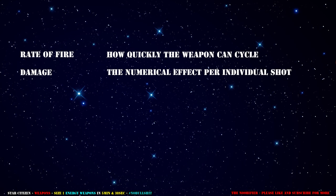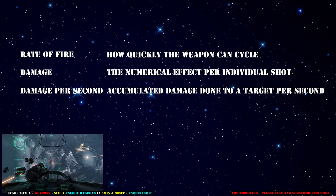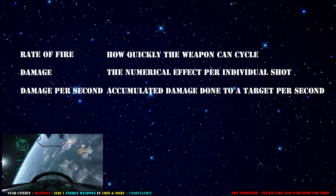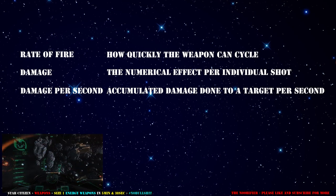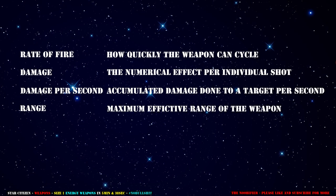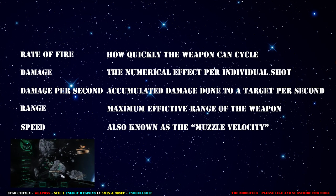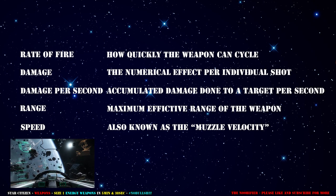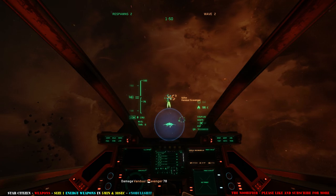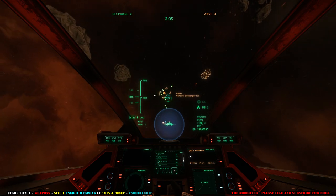Calculating Rate of Fire and Damage will output a new rating called Damage Per Second. The DPS is the accumulated damage done to a target per second — this number is only important if you hit the target every time. Depending on how precisely you're able to aim, simply opting for the weapon with the highest DPS may not be the correct choice for you. Range represents the distance where the projectile stops being able to damage the target effectively. Speed, commonly known as muzzle velocity, means a slower projectile will require you to lead further in advance of the target, manifesting in game as a longer pip offset and a greater lead angle. Generally, slow moving bullets are more difficult to hit on further away targets.